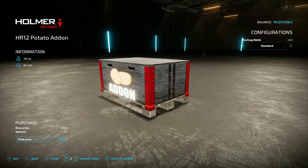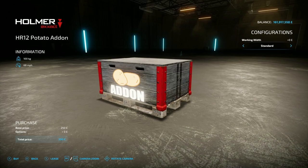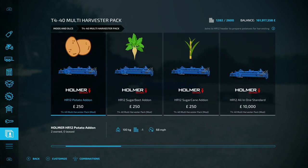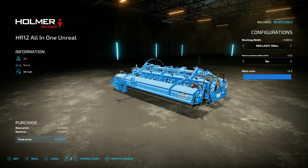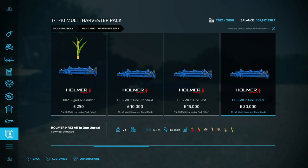These box-shaped items are a very specific option. You've got standard, 50 meter, and 100 meter toppers to work with the unreal header. If you've gone for a standard header it'll do the standard 5.4 meter topping. The key point: if you've gone for the 100 meter header you need the 100 meter topper to match. Just bear that in mind — match up to what header you've got.